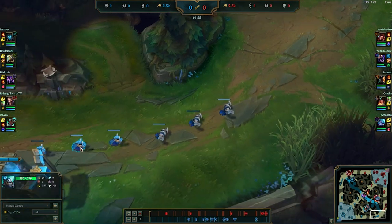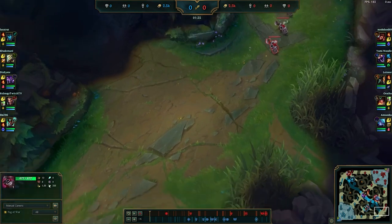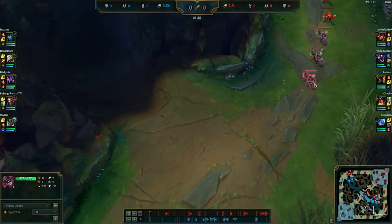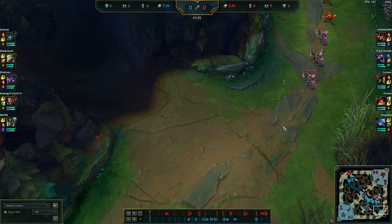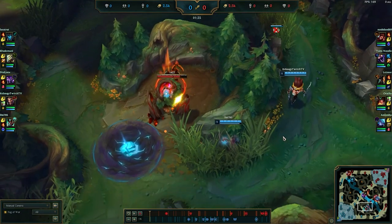The reason why you auto attack this minion is to pull aggro. Once you pull aggro — once you auto attack this minion — all of these minions are going to focus you. And then once you step into the bush, they're going to look for a new target. This minion by then will be close enough, so they will all focus this minion. Your goal is for this one minion to die, because what happens then is that they miss experience, and that is crucial.